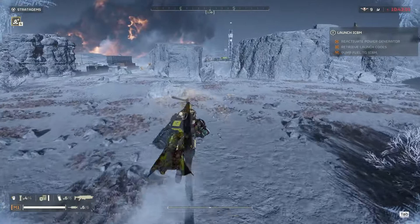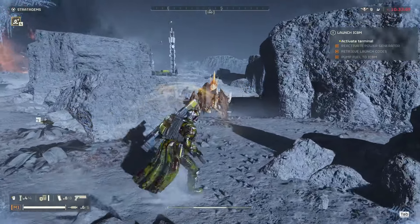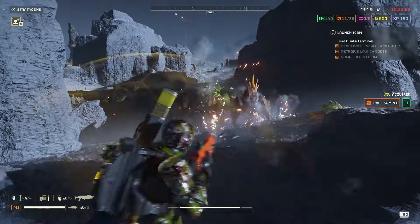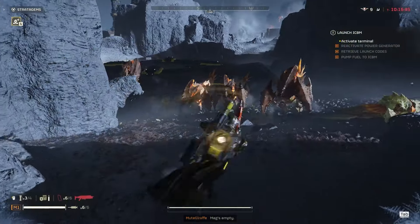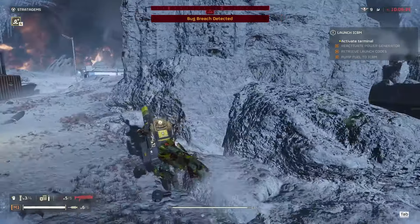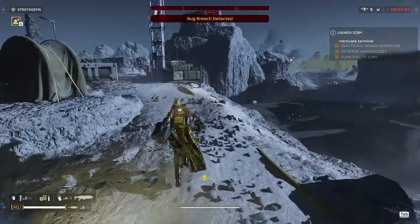Let's see how many bugs are actually guarding it. We got some Hive Guards in there, a couple light bugs. Come on, normally that one-shots them. I'm going to stun these guys so they can't bug breach, and it makes them stand up so I can hit them easier with my shotgun. I'm reloading — that's unlucky. I'll get my Eagle in a second. I'm going to stun them just so I can get the terminal activated.